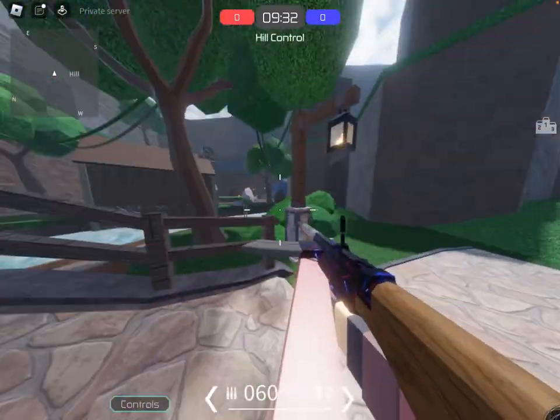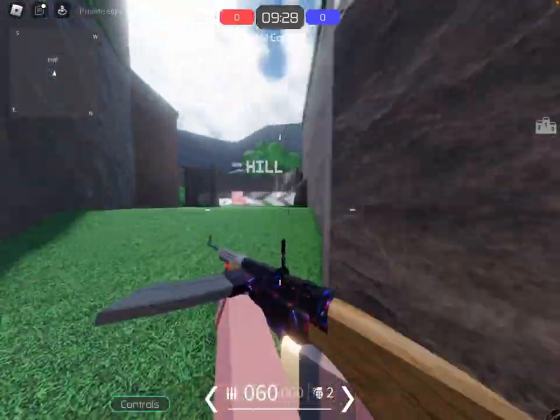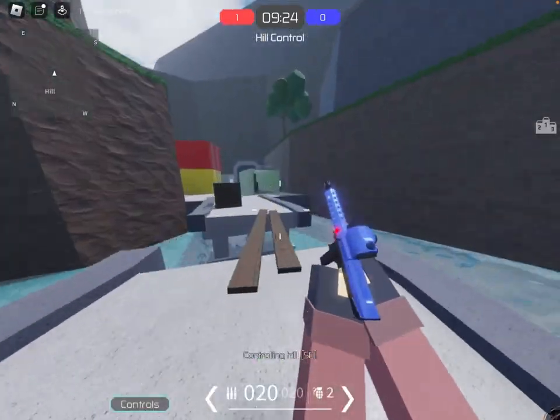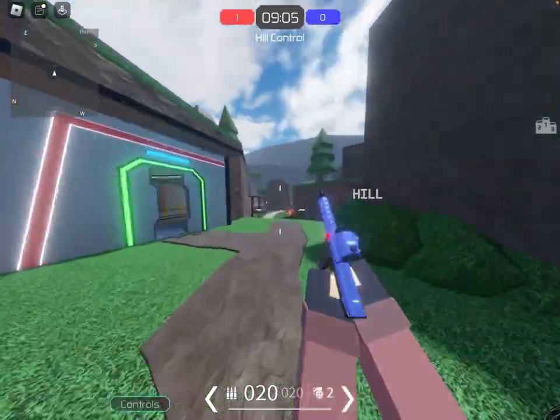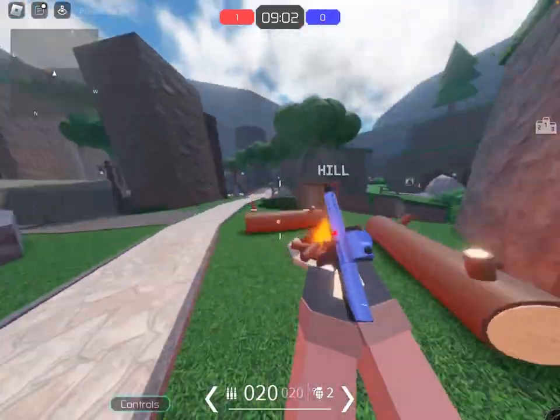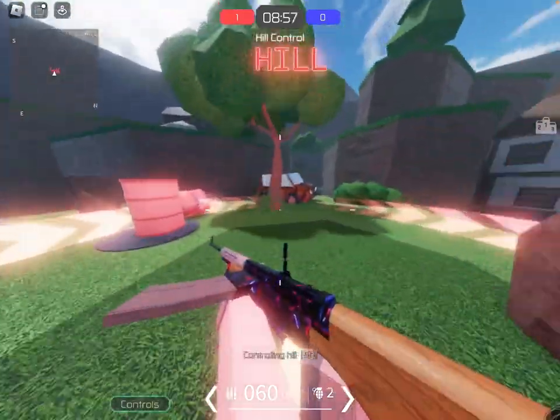They also added a different way of vaulting. You have to time it perfectly right. Also, you can collide into players now. If you walk into your teammate — I think teammate only — then he shoves you or you shove them. You don't just go straight through them.